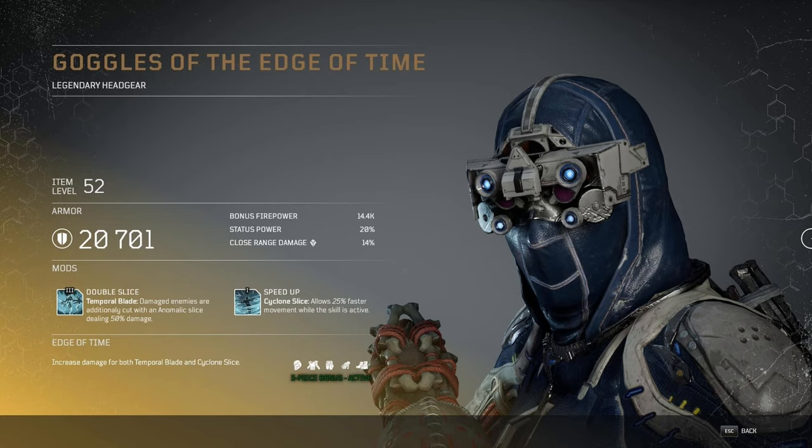This armor set, when you have all pieces equipped, provides increased damage from both Temporal Blade and Cyclone Slice. So we know what this armor focuses on — it wants to utilize Temporal Blade and Cyclone Slice and to be up close to enemies doing massive damage.